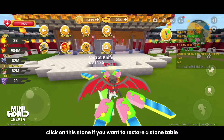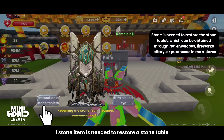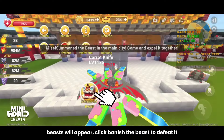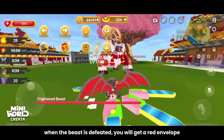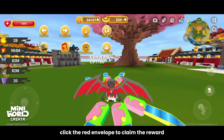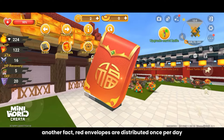Click on this stone if you want to restore a stone table. One stone item is needed to restore a stone table. After clicking restore, beasts will appear. Click banish the beast to defeat it. When the beast is defeated, you will get a red envelope. Click the red envelope to claim the reward. Red envelopes are distributed once per day.